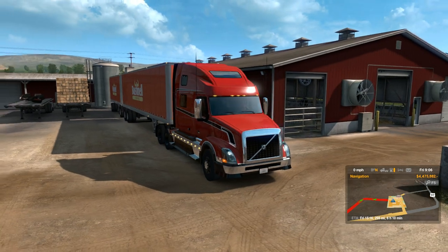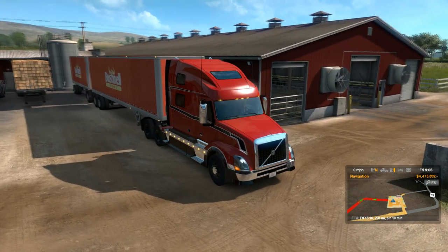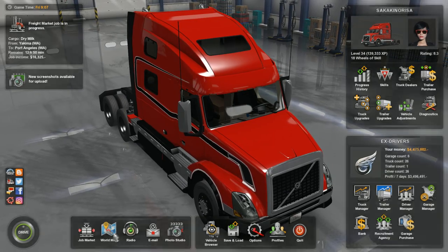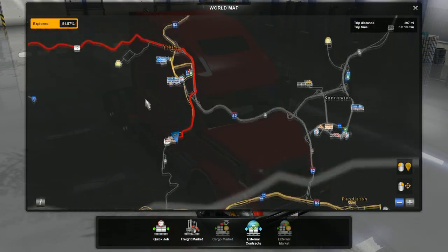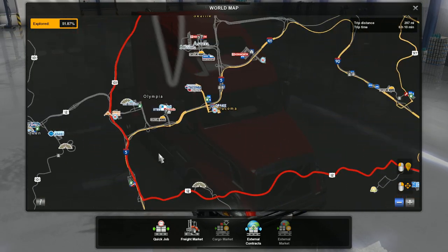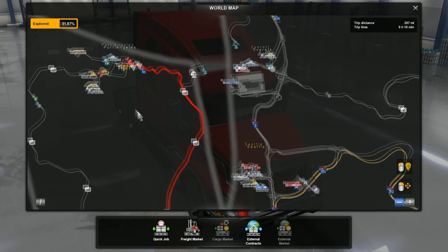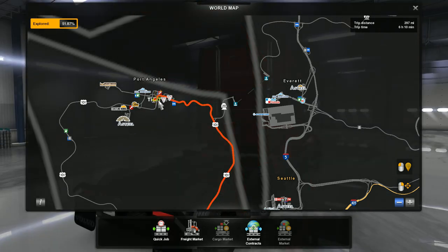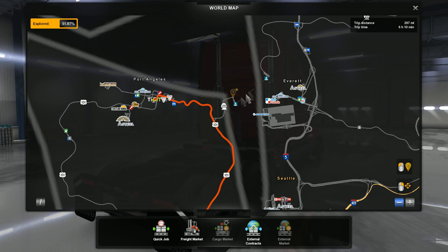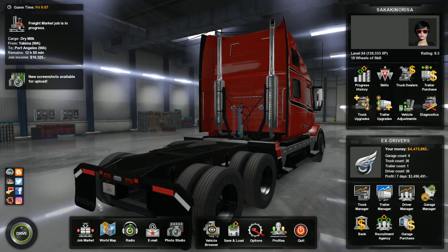Hello again ladies and gentlemen, Saka here and welcome back to another episode of American Truck Simulator. It may look like we're playing Farming Sim, but we are picking up this double from Bushnell Farms here in Yakima and we are heading west to Port Angeles. We'll go back across Highway 12, then get on the 5 for a bit, and then just before Olympia, we'll get on the 101 and head up north to Port Angeles. I also want to take the ferry to Everett off-camera and get that achievement.